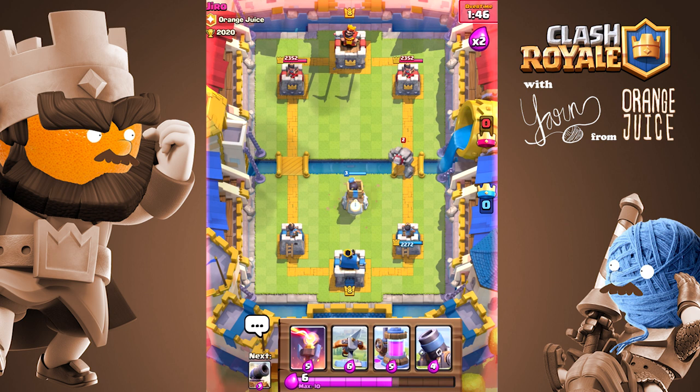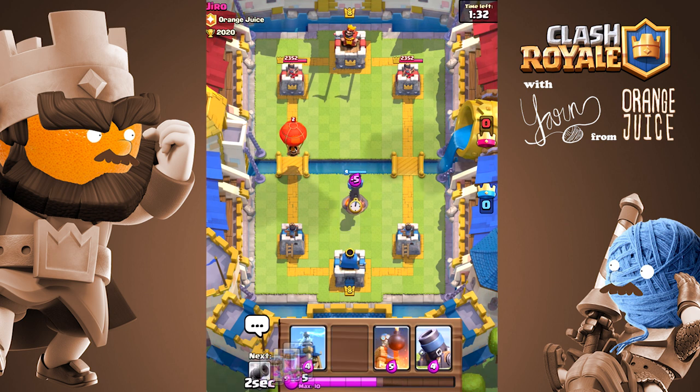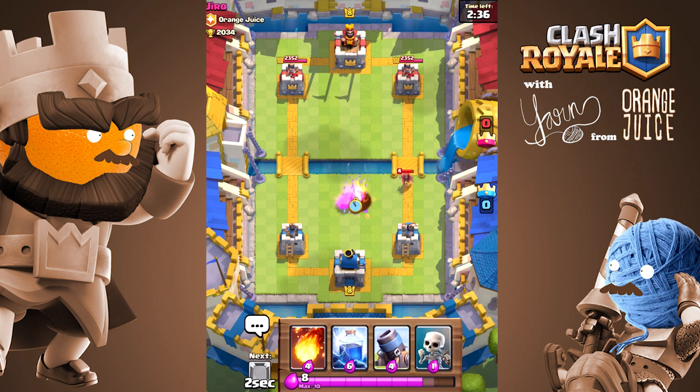You can also pull golems, giants, hogs, and balloons. Some troops just aren't worth pulling.